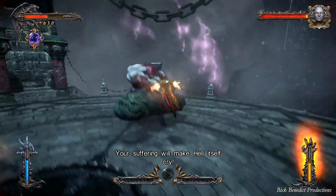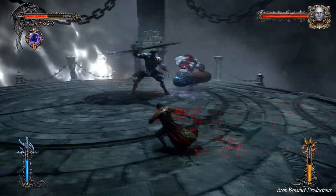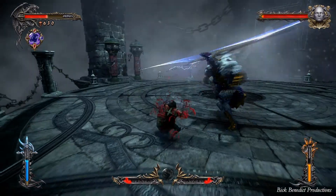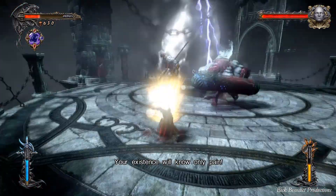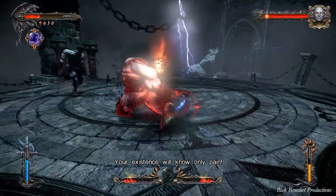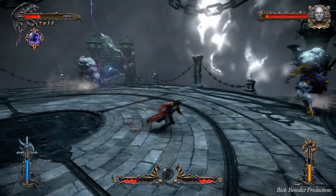Just watch out for that attack. It's an area-of-effect attack — it just has a different black, oily-colored texture to it. When they have their elemental attacks on, you cannot block or anything like that. You've got to evade. And you can't use the mist; it's going to counteract the mist, so that's one consideration here.